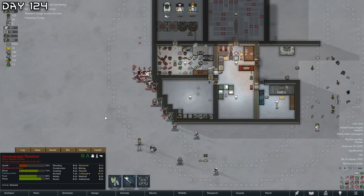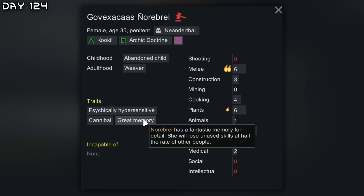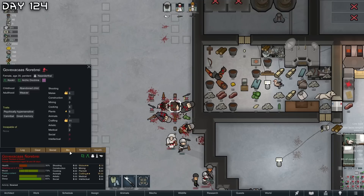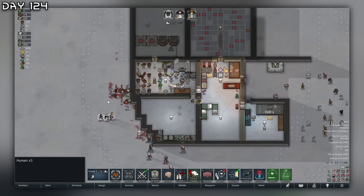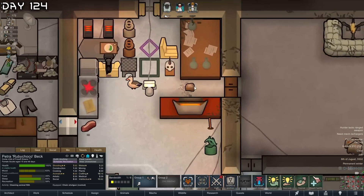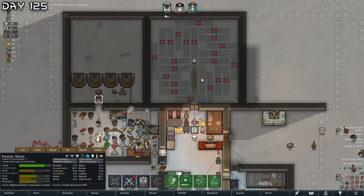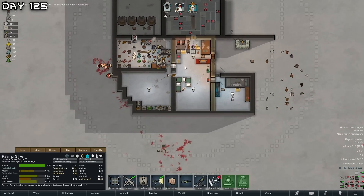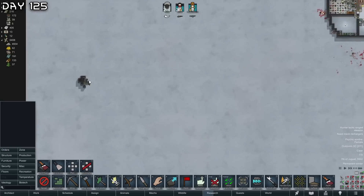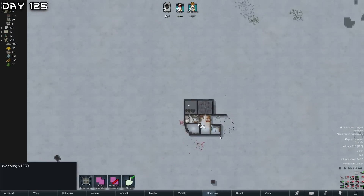Female neanderthal - 11 crafting, great memory, cannibal, psychically hyper, psychite and alcohol addiction. We cannot do it - we need a male, we need kids. Their weapons become steel. We have a lot of excess power - this should be more than enough. Now we can make the hydroponics except we have literally no steel. All we need is another bulk goods trader. We also have a bunch of granite to mine.